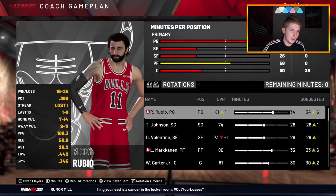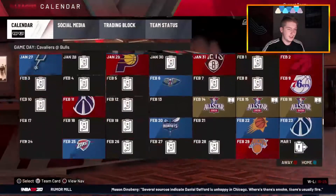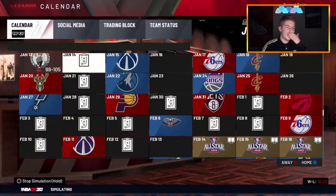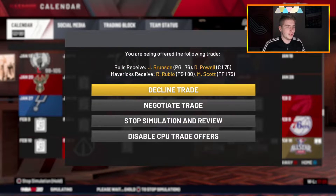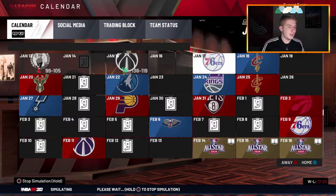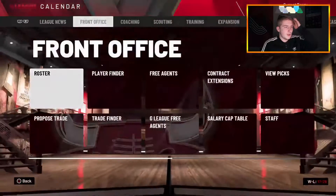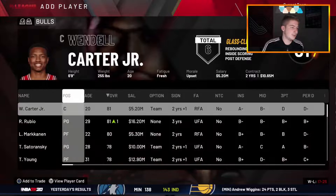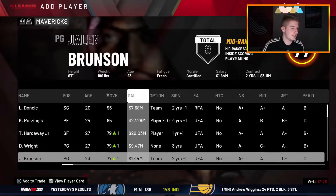Here we go — we get another trade, Mike Scott and Aaron Baynes for a first round pick. Okay whatever, so that's our next trade, maybe our last one. Look at this Bulls team — I'm surprised we haven't traded Lauri Markkanen yet. We still have Kobe White and Carter so at least some young players are here. This has been horrible — the team is so bad now. Now we get a worse point guard in Jalen Brunson, but I think I accidentally declined it.